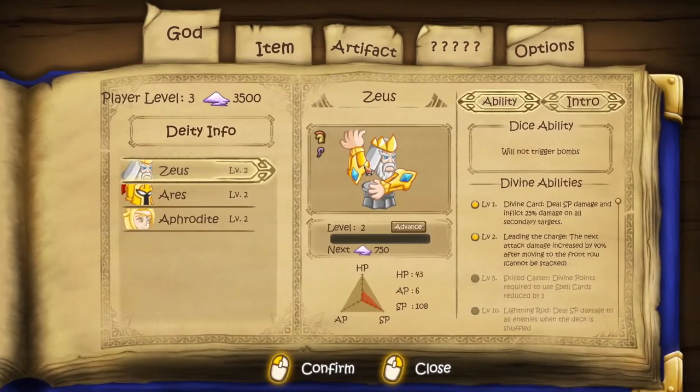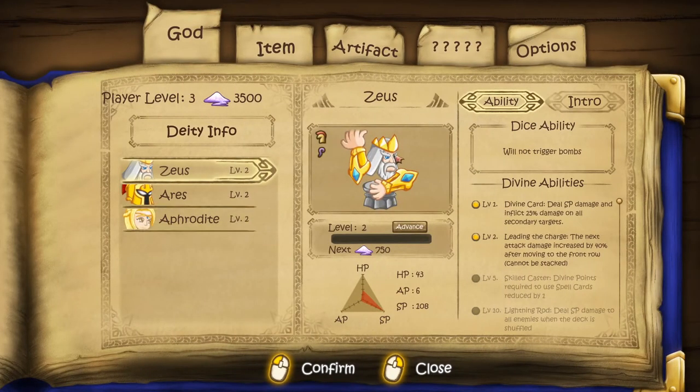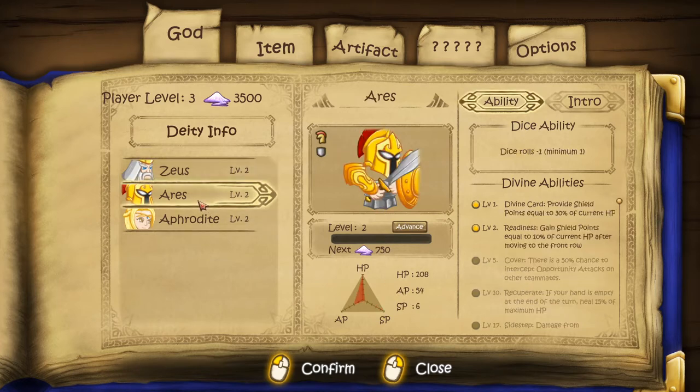Let me show you Donald's character. He has divine abilities — if he gets a divine card, this is the ability we'll use on him. But what's really important is HP, AP, and SP: spell power, hit points, and action power. When cards say 'deal AP damage,' with Zeus the card might do six damage, but with Aries doing the same thing we get 54 damage. So it's really important to utilize the right character.